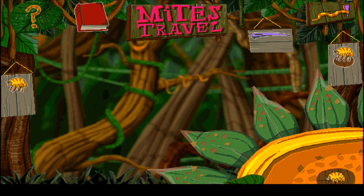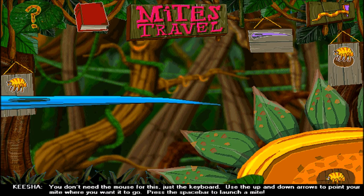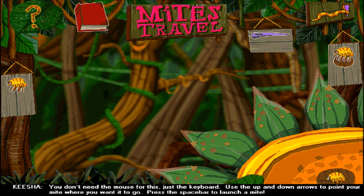What the hell? What do all these different things - you don't need the mouse for this, just the keyboard. Use the up and down arrows to point your mite where you want it to go. Press the space bar to launch a mite.